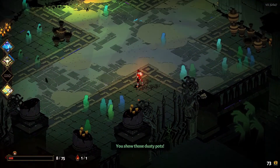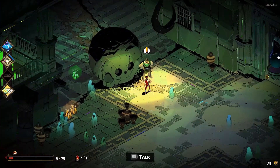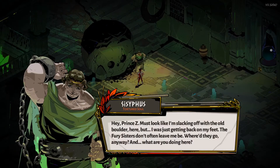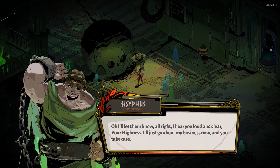That symbol means you have an encounter — not an enemy or a shop, but these lovely people. Say hello to Sisyphus. He says: 'Hey Prince, must look like I'm slacking off with the old boulder here, but I was just getting back on my feet. The Fury sisters don't often leave me be. Where'd they go anyway? What are you doing here?' And Zagreus replies: 'Just out on a little stroll. Do me a favor though — you see the Fury sisters, let them know I was headed down the way I came from.' Sisyphus: 'I'll let them know, alright. I hear you loud and clear, your highness.'